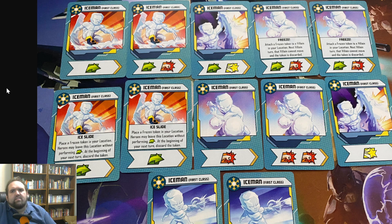As for the character, with seven moves, six punches, and two heroics, Iceman is definitely a contender for one of the best movement characters in the game.